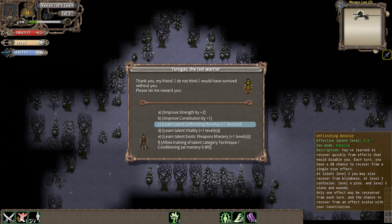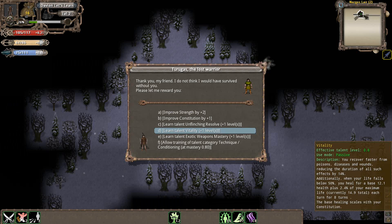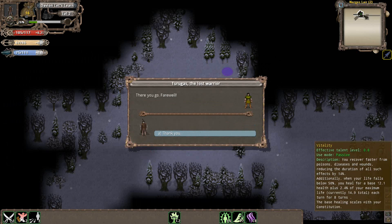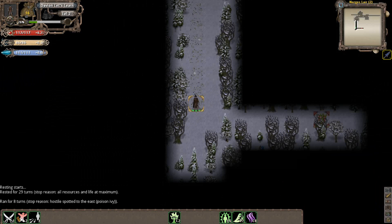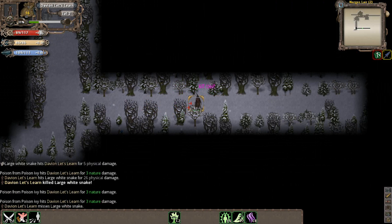Unflinching Resolve could basically let us shrug off detrimental effects, which can be very beneficial later on. However, I found that with recent updates, detrimental effects aren't as bad anymore. Vitality, however, is still a big threat — they've actually increased the damage of poisons, disease, and wounds by quite a bit. Additionally, the Vitality stat will actually boost up our life regeneration when we go below 50% health. So we're just going to learn Vitality for now, and maybe later we might invest in Unflinching Resolve if we find another warrior escort.